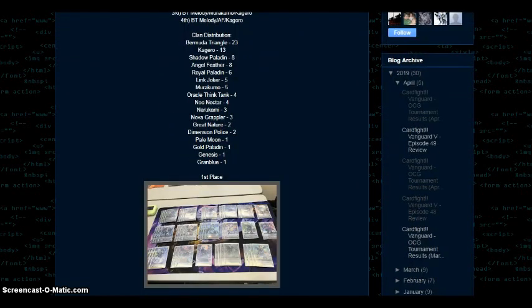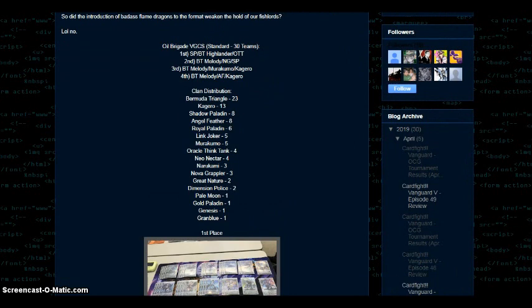Kagero Perfect Guards are still pretty cheap, and if you plan on picking up ways to play Kagero, get them now — because the moment we find out what the dot does, those things are going to be gone. So, first up we have the Oil Brigade BGCS standard format, 30 teams: first place Shadow Paladin/Bermuda Triangle Highlander in OTT, second place Melody BT/Nova Grappler in Shadow Paladin, third place BT Melody/Murakumo/Kagero, fourth place BT Melody/Angel Feather in Kagero.